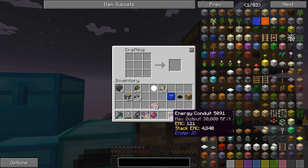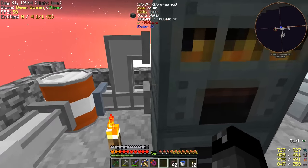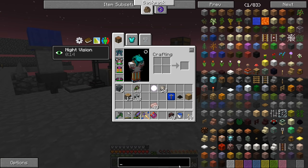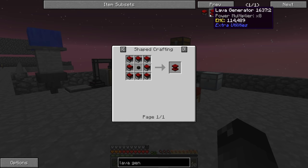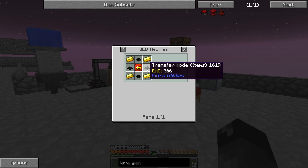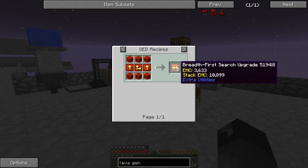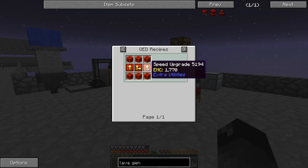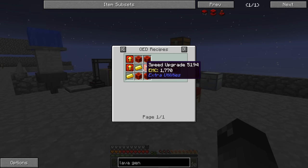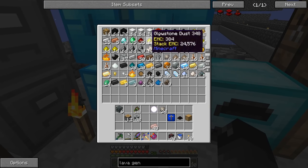We'll transfer our power around with the energy conduit. I think what we're going to do is make some more of these lava generators. Originally I thought we should do an 8x lava generator — make 8 of those things and combine them together. The problem is, all the resources that go into those are kind of expensive, plus the speed upgrades and depth first surge things require a lot of blocks of redstone. Currently we have a little bit of redstone and some more ore from the nether, but not a whole lot to make those kinds of things.